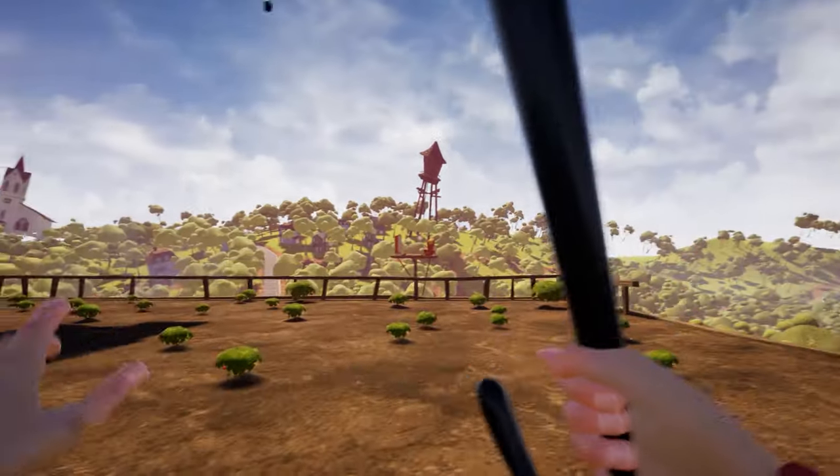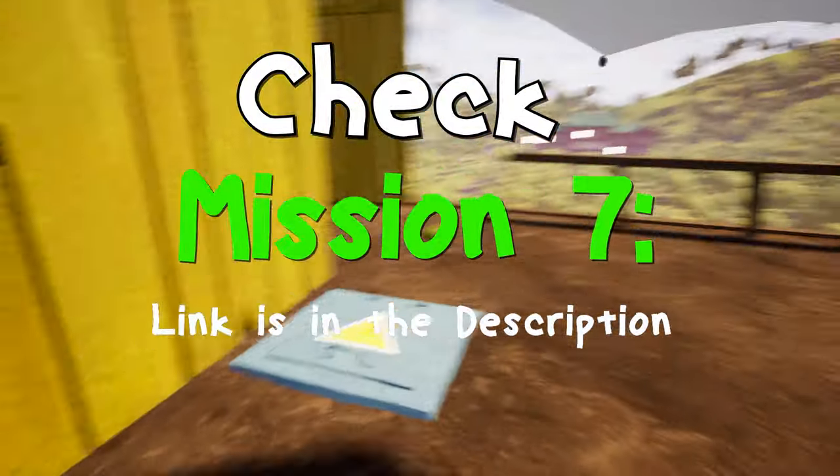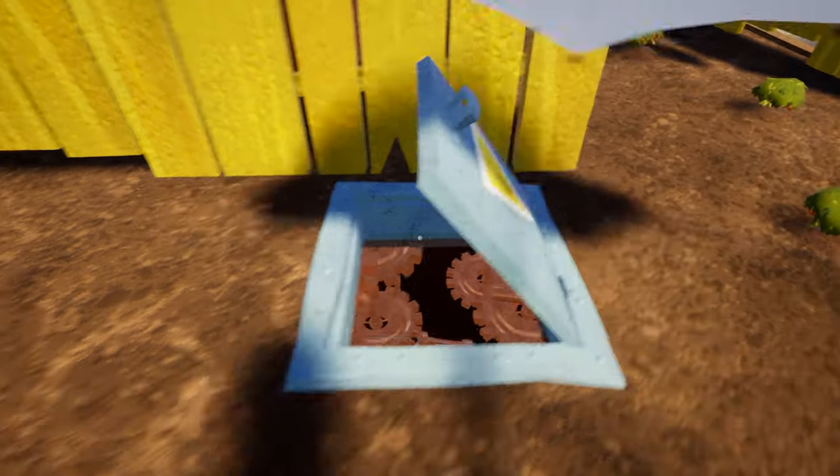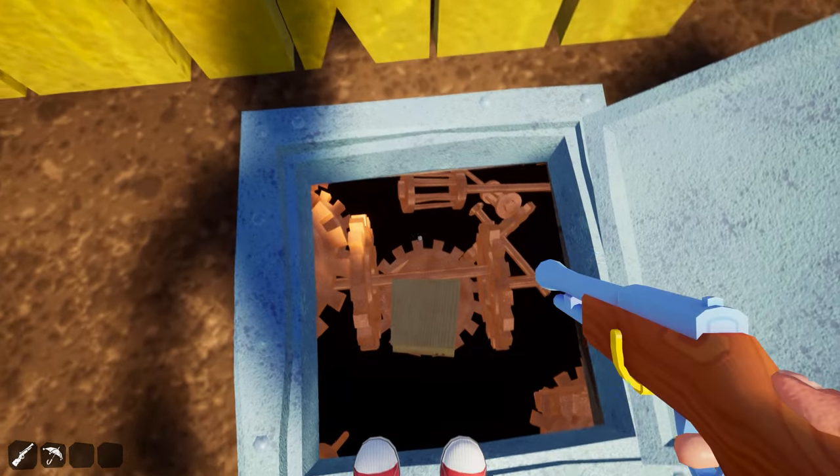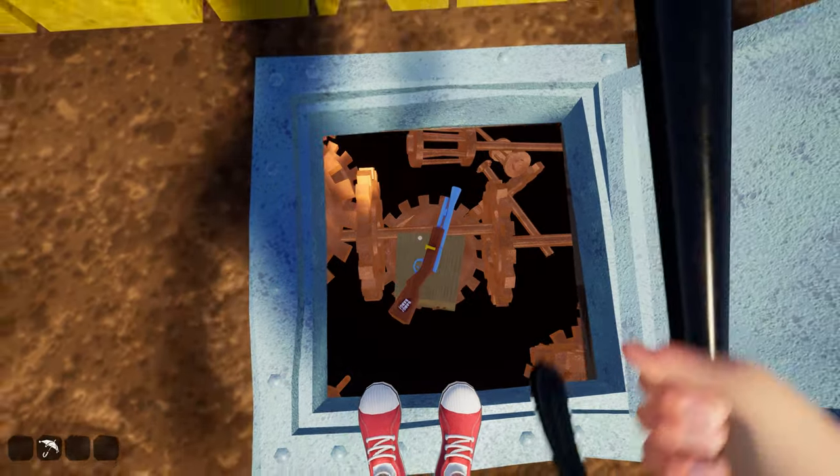Here we are on the rooftop. If you remember, we removed these tomato plants in mission 7. Now simply open the windmill machine cover, take out your gun, and put the gun inside this box.